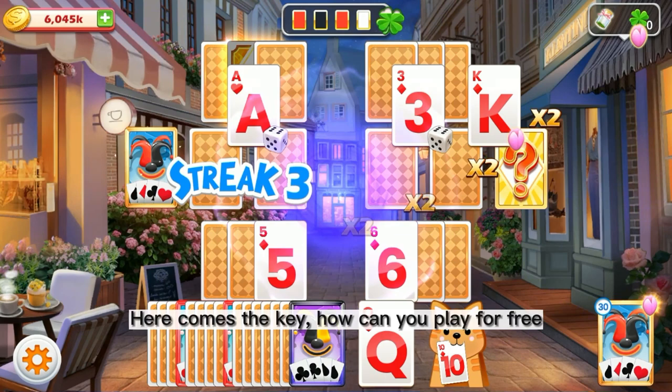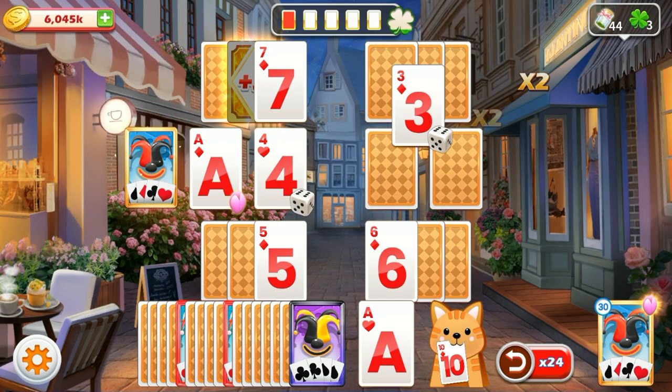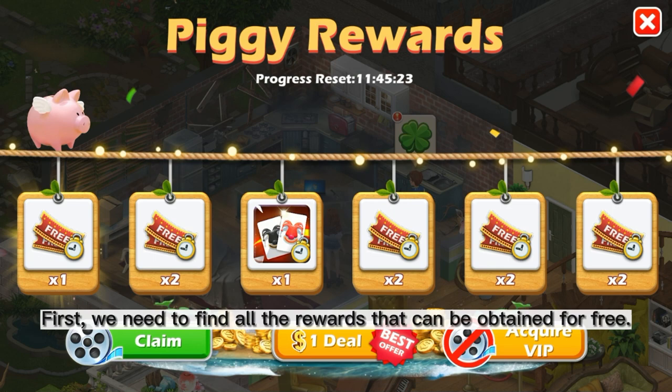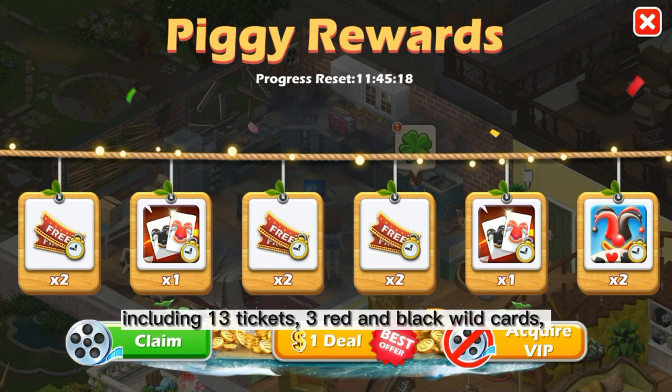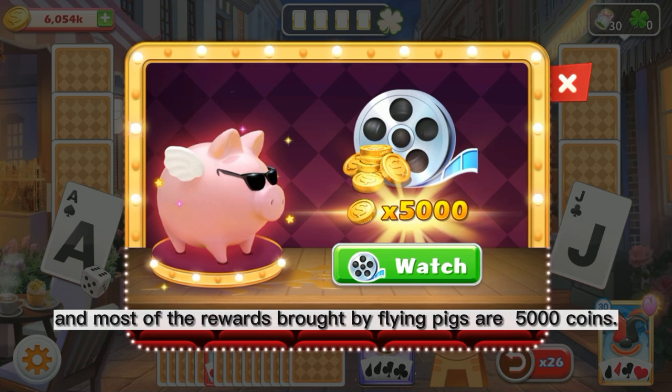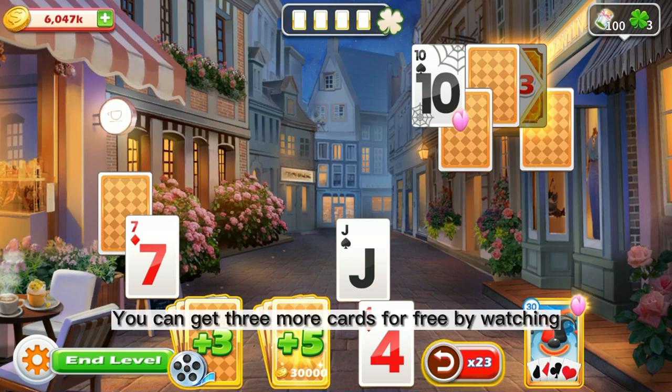Here comes the key: how can you play for free without spending money? Please keep watching. First, we need to find all the rewards that can be obtained for free. There are 11 rewards from Piggy X every day, including 13 tickets, 3 red and black wild cards, and 1 wild card. The Piggy rewards in the levels are about 10 times a day, and most of the rewards from flying picks are 5,000 points. You can also get 3 more cards for free by watching advertisements in your levels.